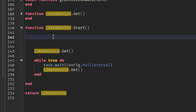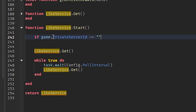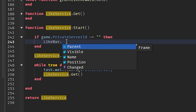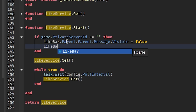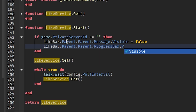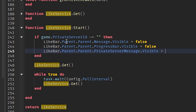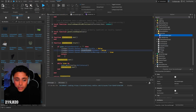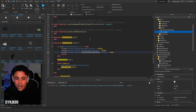Then there's just one more thing you have to add. So `if game.PrivateServerId` is equal to blank or nil, then what this is going to do is check if they are in a private server. If they are, then we do: `likeBar.Parent.Parent.Message.Visible = false`, `likeBar.Parent.Parent.ProgressBar.Visible = false`, and `likeBar.Parent.Parent.PrivateServerMessage.Visible = true`, and then `return`. What that's doing is when we run through this at the beginning, if they're in a private server, it's going to show the private server message.